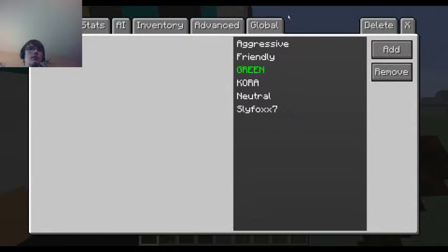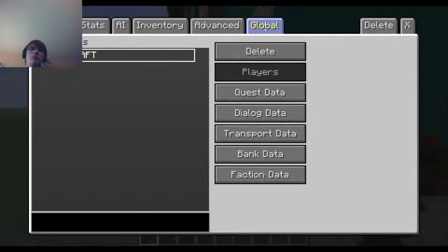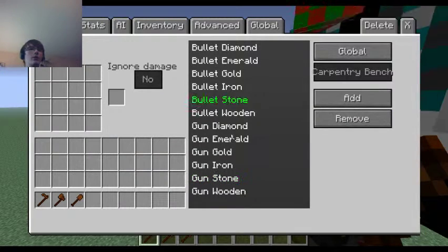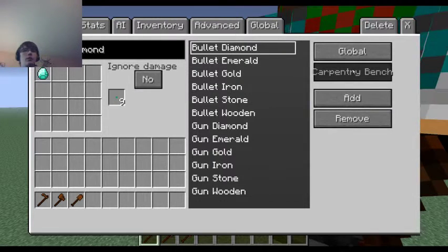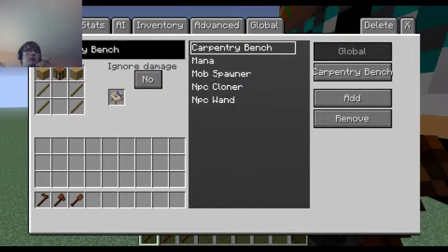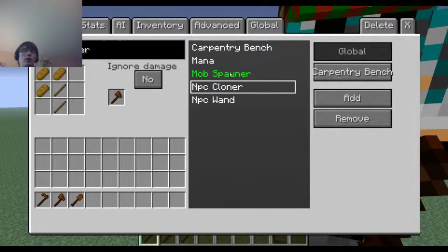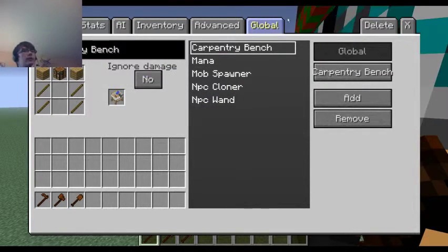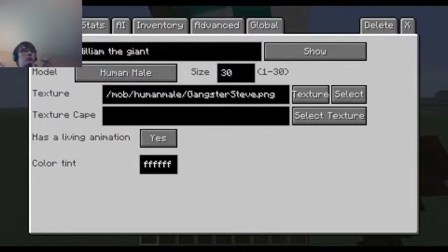Global - yeah, this is just things about everything. Player data, faction data - I am friendly to the friendlies. Recipes - oh yeah, you can change the recipes for the items, which I'll get into in a second. Global: mob spawner, mana, NPC cloner, NPC wand, mob spawner, mana, carpentry bench, banks - I really have no clue what banks do.